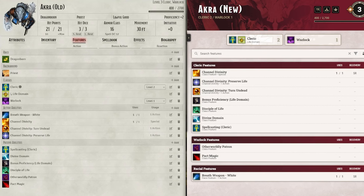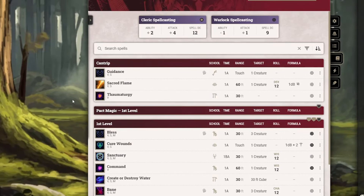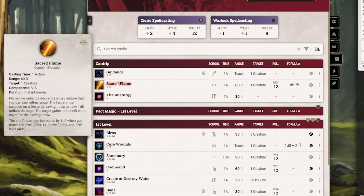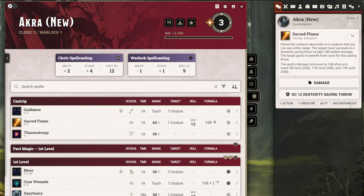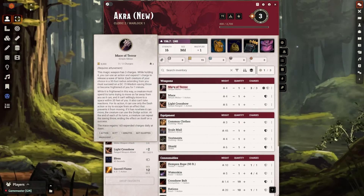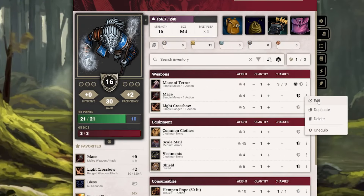Regarding the Spells and Features tab, they look fairly similar to the old version. Features are now separated into specific categories rather than lumped together, but if you prefer the old sorting method, you can turn off the 'group by origin' sorting mode. You no longer have to hover over the art of a feature or spell to use it. Clicking it will no longer expand it to show a description in your character sheet — instead it puts all that info into chat, which I'm not really sure I like. To read a description, you now only have to hover over it and a pop-up will appear, and this works the same way with items.